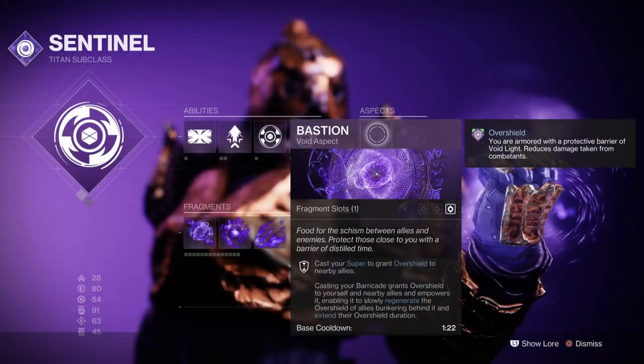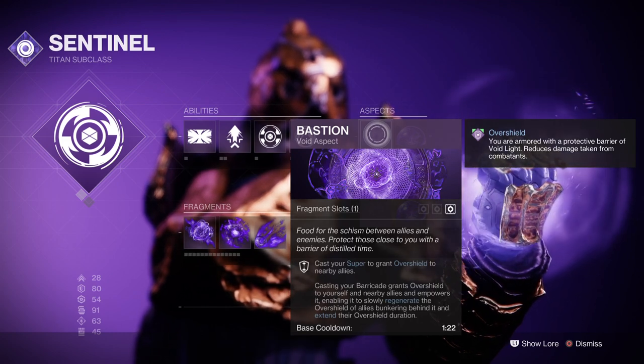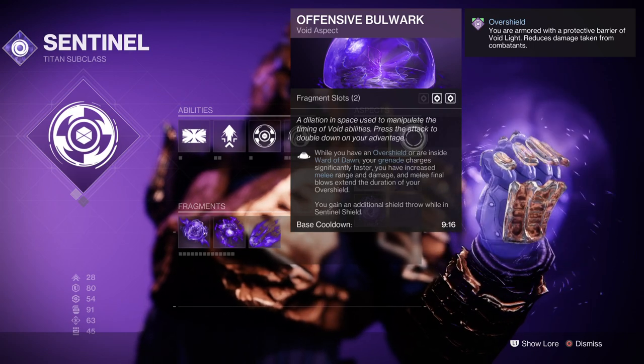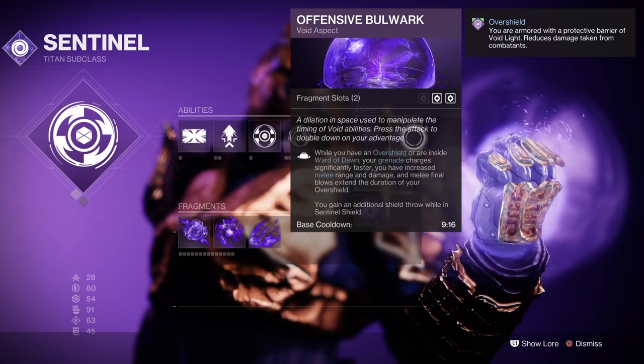We will be using Bastion as part of our aspects, which provides an overshield to us and allies via your barricades. We then have Offensive Bulwark where, upon having an active shield, your grenades recharge faster, you have increased melee range and damage, and melee final blows extend overshield duration.